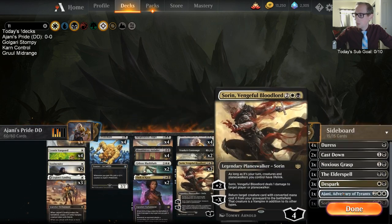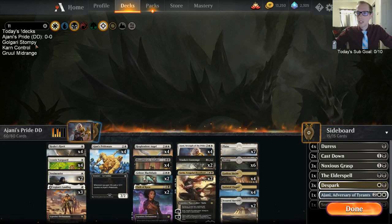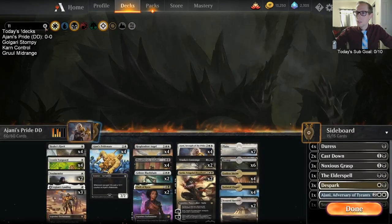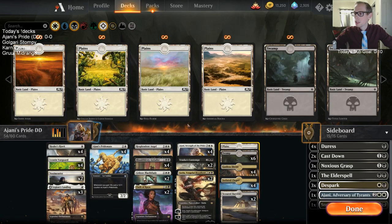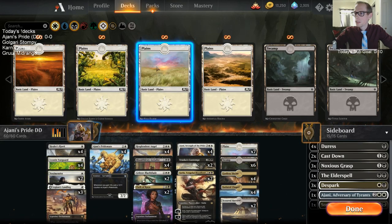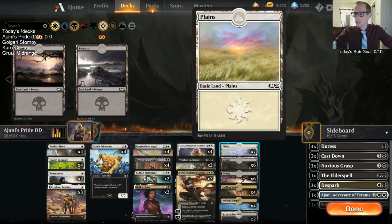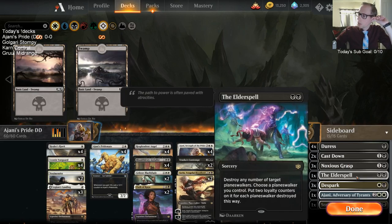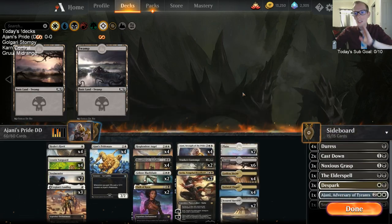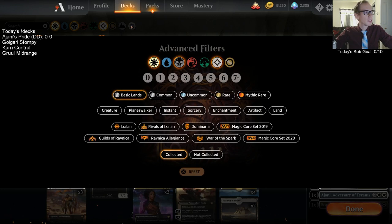Yeah, midnight reaper would be really good in here, maybe as a sideboard card against removal-heavy decks. I probably shouldn't change it though since this is a donation deck. One thing I'm changing is the basic lands — I've been liking this plains with the pink-purple background and this swamp. You can swap basics by clicking the advanced filters and selecting basic lands. Let's get to the games — we'll play a traditional constructed league, five wins or two losses.